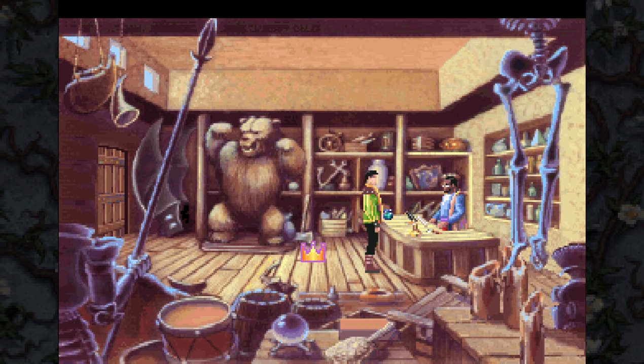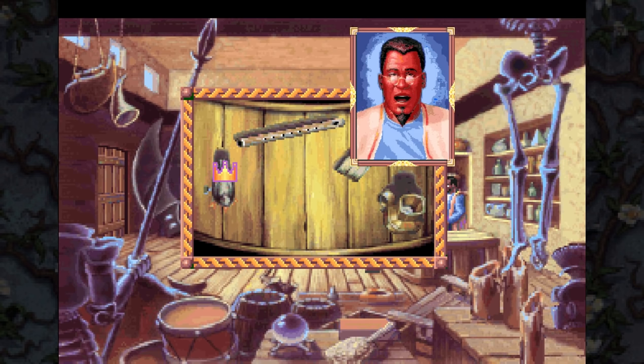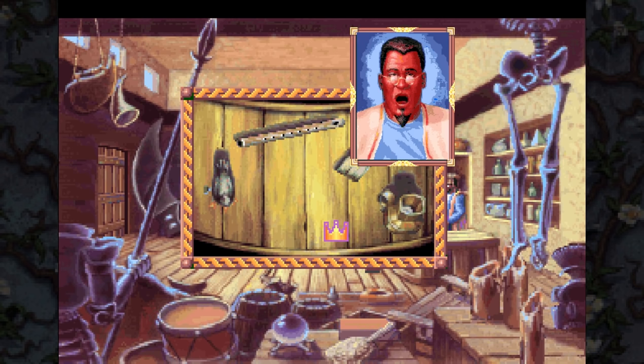Alexander takes a closer look at the items on the counter. The merchant says: I see you've noticed my mechanical knight - she's made of plain tin but sings the sweetest song, barely distinguishable from the real thing. The flute is only made of plain wood but its notes are fine and true. The painter's brush was well used by one of the island's best painters. There's also a tinderbox - only slightly battered, holding flint, a sturdy striking pad, and even a candle.